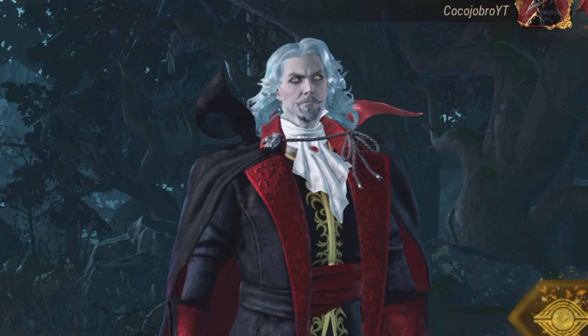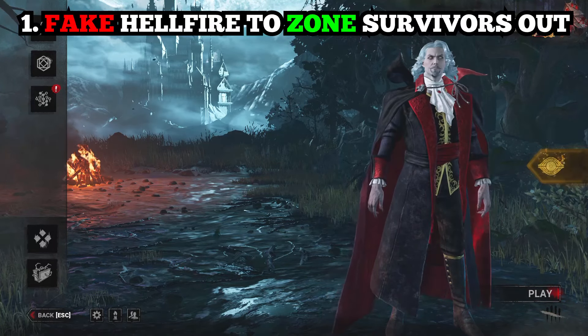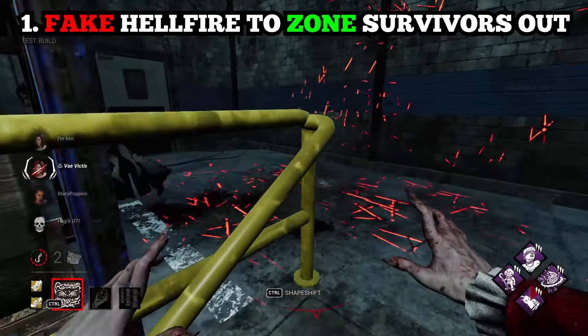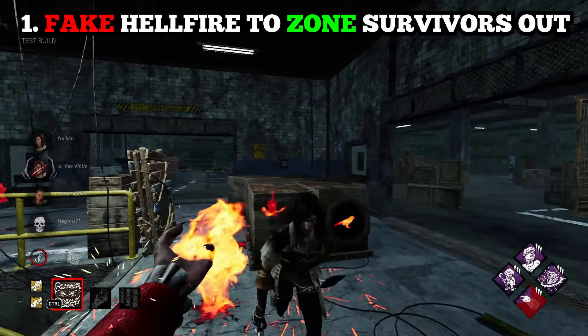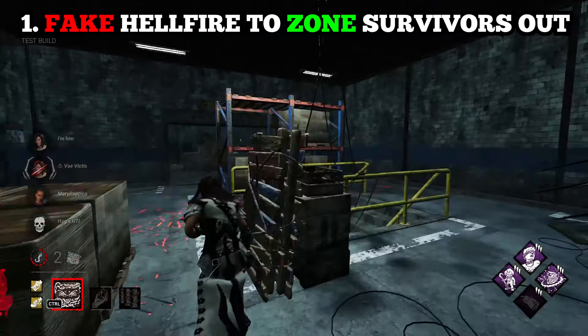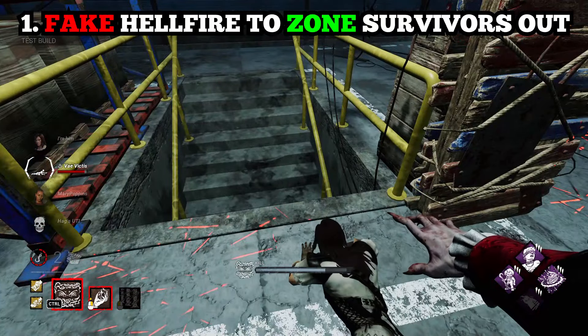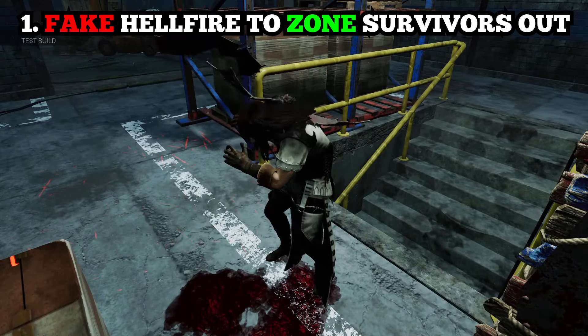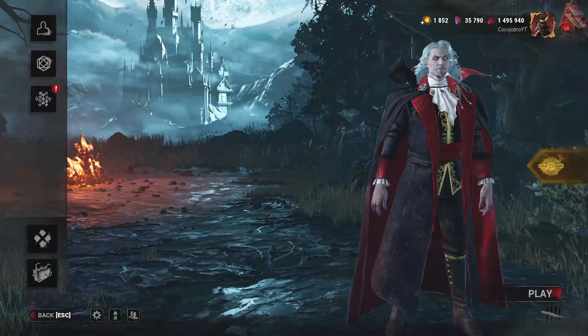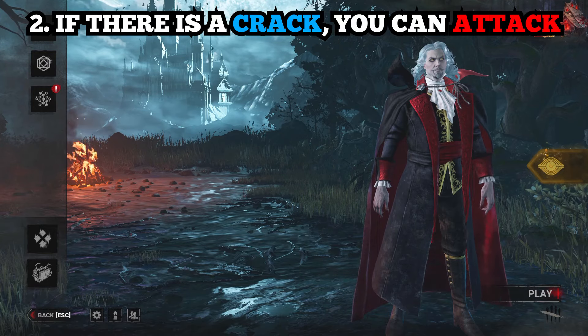For my first tip, I want you guys to fake your hellfires to zone survivors out. A really cool thing to do is as you lift up that hellfire, people are going to start dodging and weaving, and what it can do is actually put them into a really bad spot. Pretty much all you have to do is just pull down your hellfire and then get that easy M1 attack.